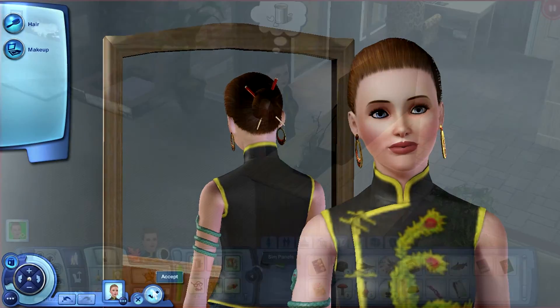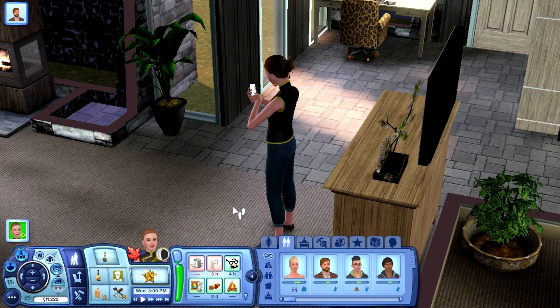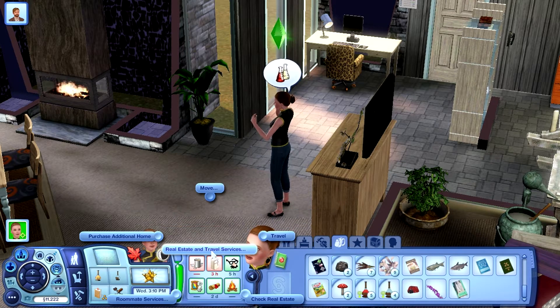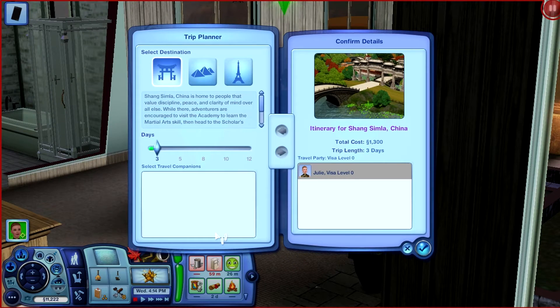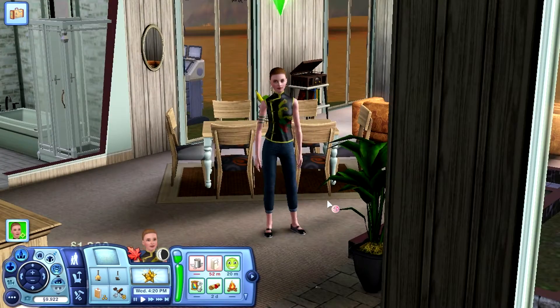I just want her to call Benjamin and chat. Then we're going to travel — we can use the jar of friendship when we get to China. Call the travel agency and we're going to China for three days. There's a warning about future opportunities being cancelled, but we don't have any, so it's okay.